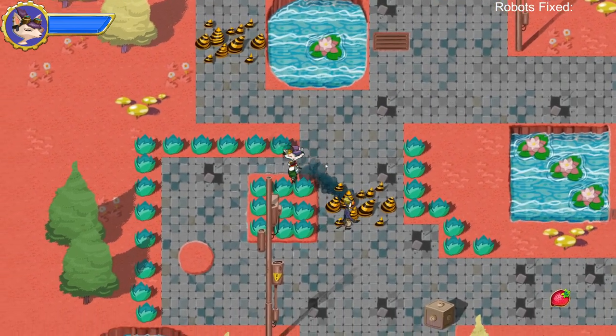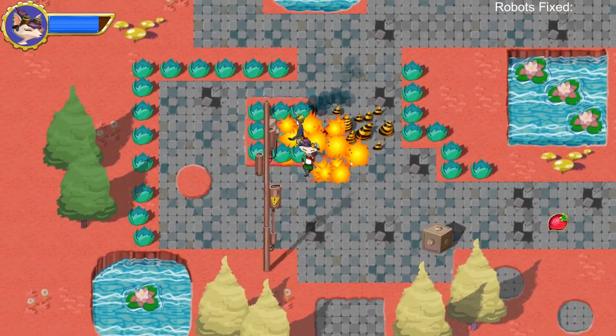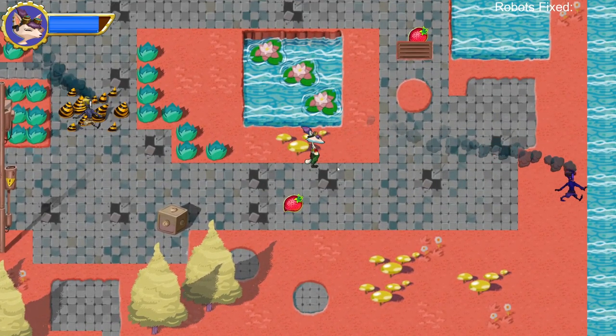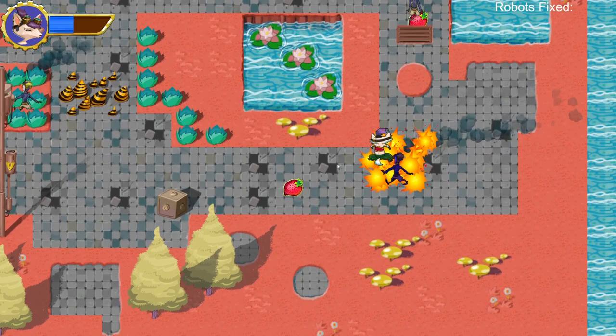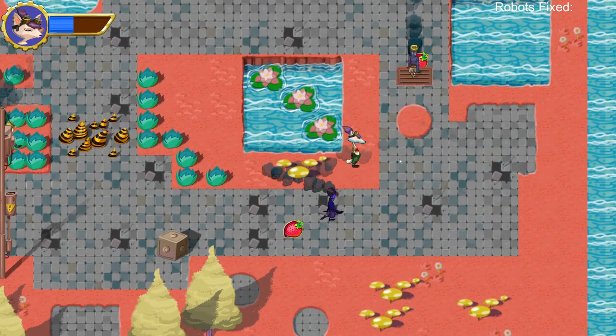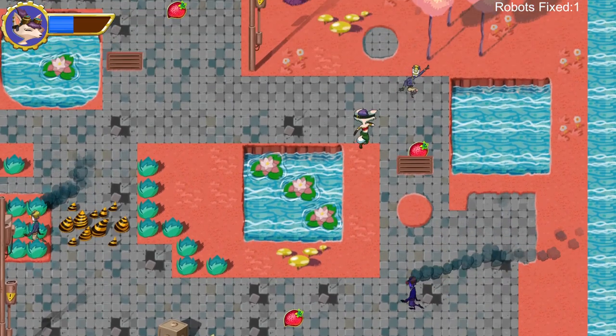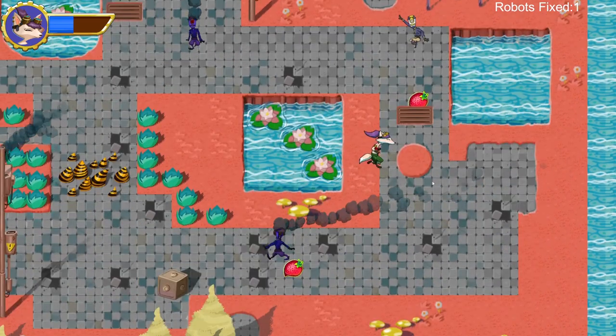I will show the enemies as well as the heart robot. You can also see that once I fix the robots, the counter goes up and their animation and smoke particle effect stops emitting, as well as for the heart enemy.